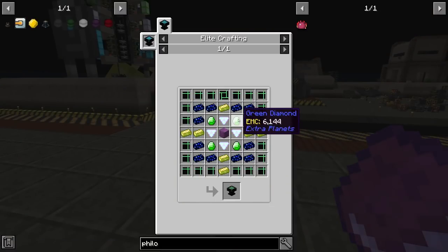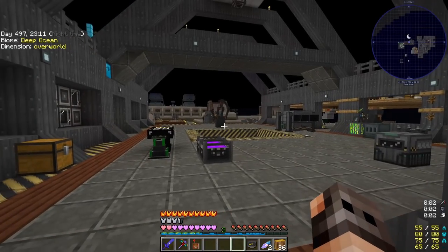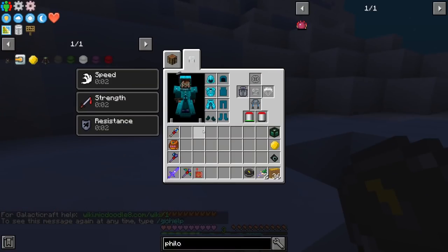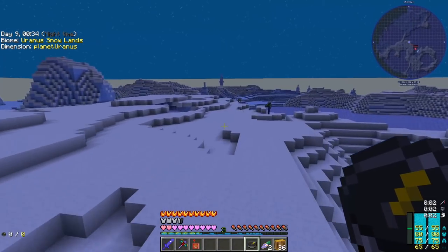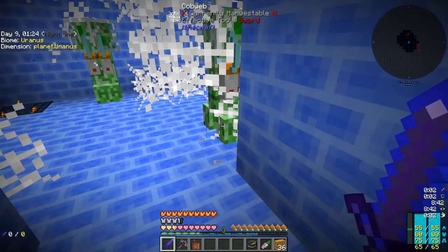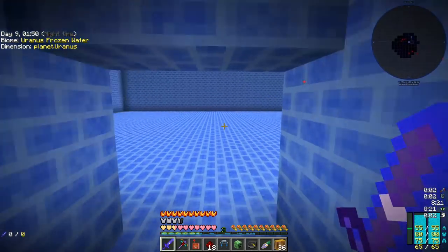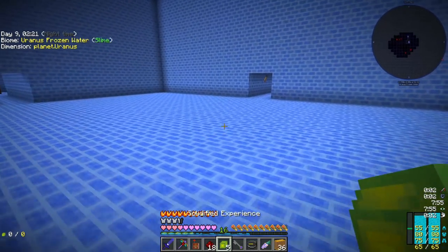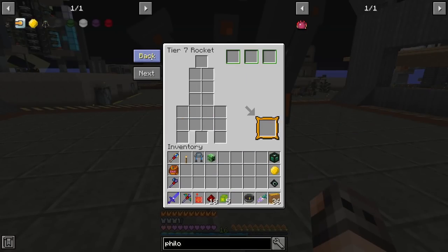Unfortunately they're correct — we need green diamonds from Kepler 22b. So considering I did not get the plans for the next tier of rocket from the seventh planet, we need to visit there again. I have my creative dungeon finder and we should be able to find it really fast. It wasn't that far away. We dealt with the creepers and there's a giant ice slime boss. We got the key as well as the schematics.